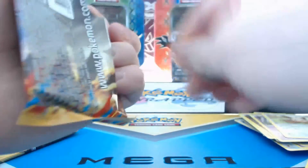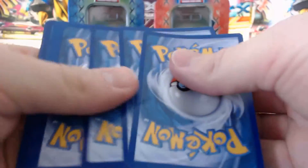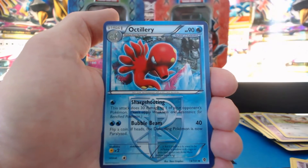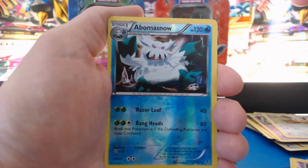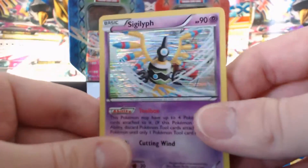On to Plasma Blast. Throh, Kangaskhan, Talonflame, Porygon, Squirtle, Octillery, Abomasnow, Professor Juniper. Another Abomasnow — this one's Reverse Holofoil. Aegislash — Holographic Rare. We are getting a good amount of Holographic Rares here. Very nice.